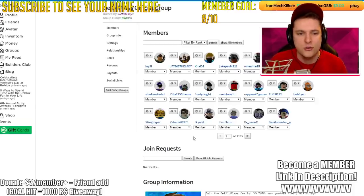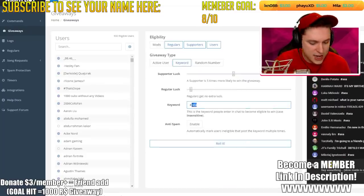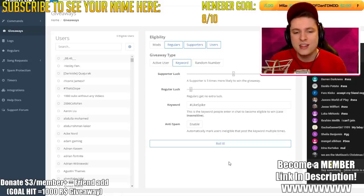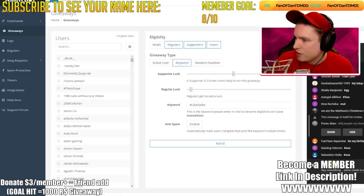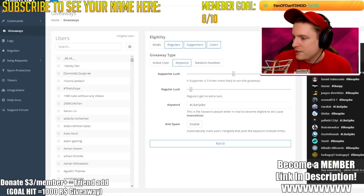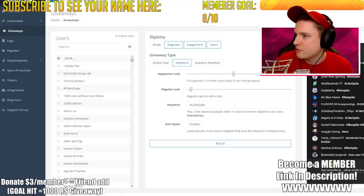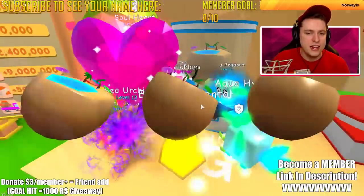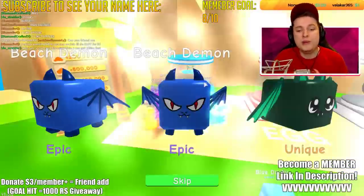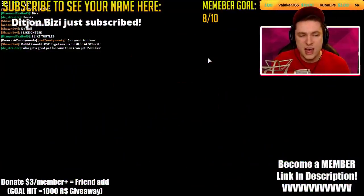That's the first game pass out of the way. Next giveaway is hashtag likespike — if you haven't liked today's video, hit the like button, subscribe, and ring the notification bell. Type hashtag likespike to enter. Meanwhile I'm still trying to get a shiny Beach Hydra. I want as many shiny Beach Elementals as possible and need to get to reward tier 200 for the best pet.